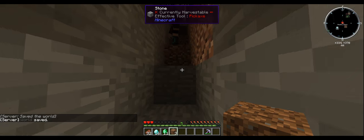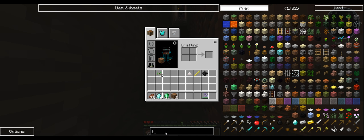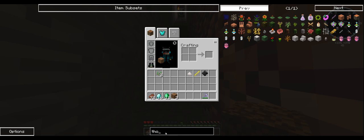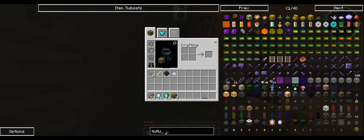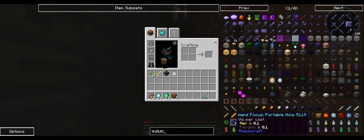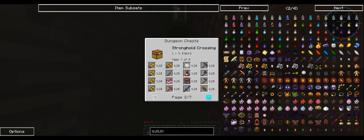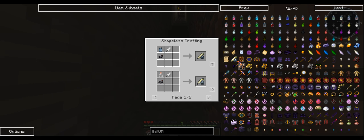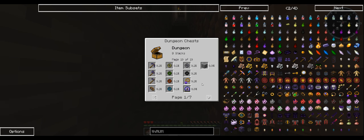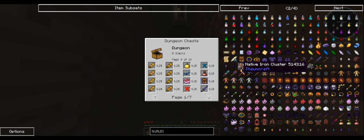I don't even know what we actually need to start anything. We need to build the Thaumonomicon — the thing. Yeah, you need to build a Thaumonomicon. How do you spell it? T-H-A-U-M — it has a capital in it? No, none. Just put that in, you should be able to find it. Oh my god, there's the Thaumonomicon — it doesn't help me, it just says dungeon chests. Where's it? There it is. I need a scribing tool — wait, I need a Thaumonomicon and I don't know it.